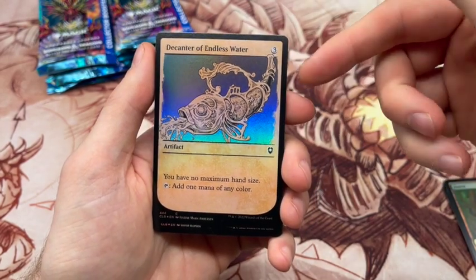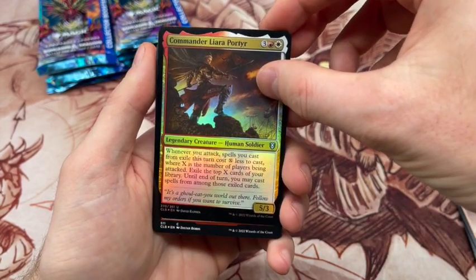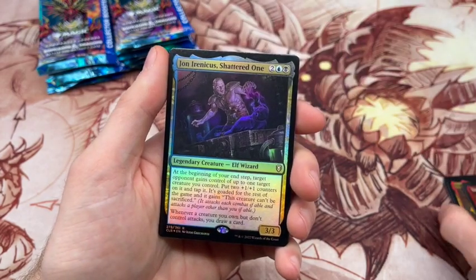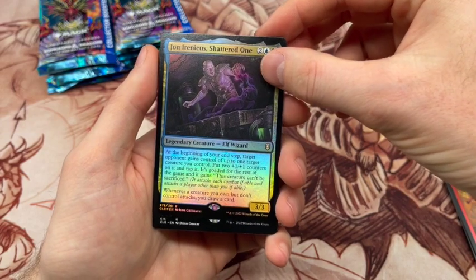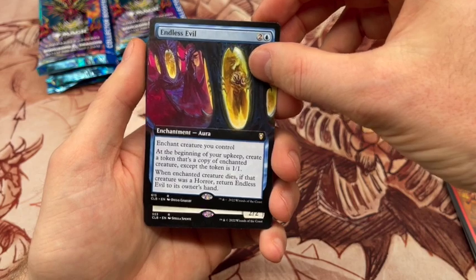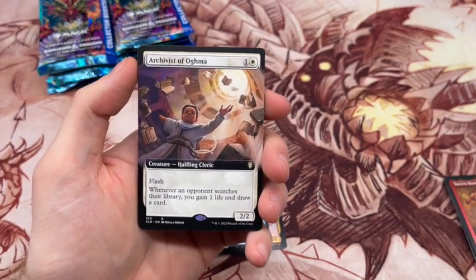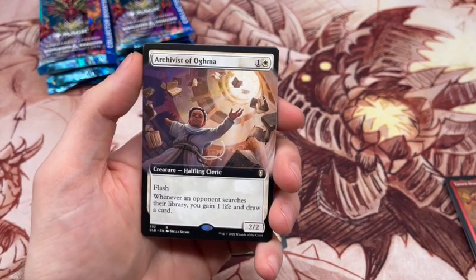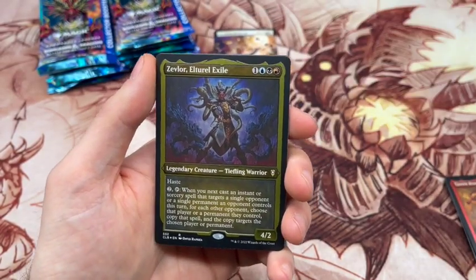This one actually sees some play, and getting into the uncommons you get the backgrounds with the foil etched cards there. Our first rare is John Aranicus, Shattered One — he's okay, I don't think he has any real value. Then Endless Evil, and Archivist of Ogmont — that is awesome. Not gonna lie, this is one of the reasons I wanted to open this product right now because I really needed this card for a deck. It's a very good card, good value, sees a lot of play.